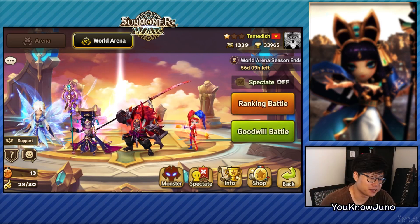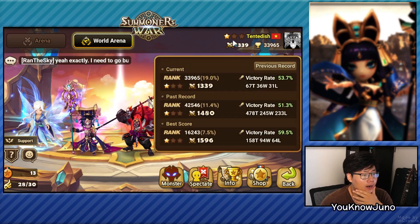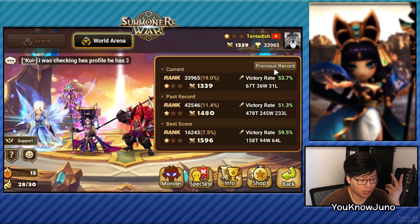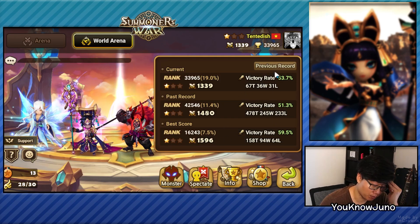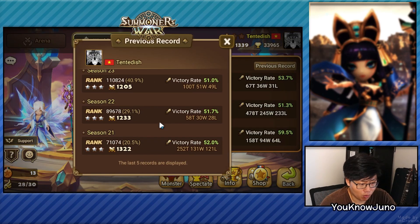Hi guys, this is Juno and it's another day with another RTA improvement. We are on Tented Dishes' account where he was C1 for a very long time or even lower and he wants to improve. If you look at his win rate, it's hovering around the 50 percentile. The best score was 59% when he played 158 games — that's really good. The more recent records show he was hovering around 50% and not really improving.